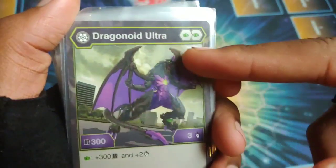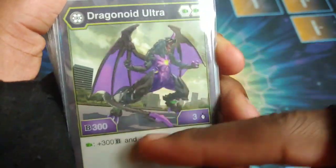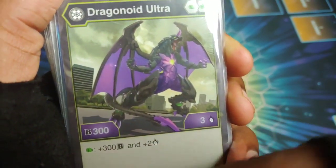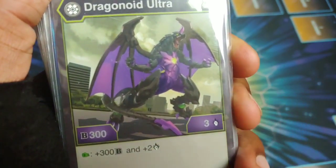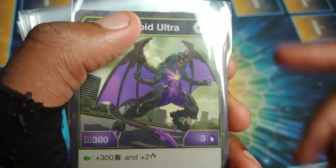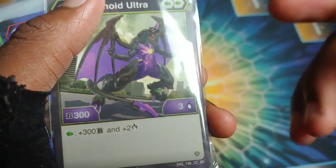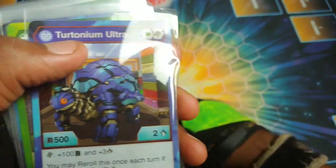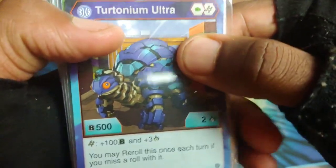We've got Darkest Dragonoid Ultra here - double fist, 303. Lands on a fist, gets plus 300 and plus two, so you're talking about 600 and five right away, and then max like 750 and eight. A lot of damage with it, big time. Then we got Aqua Stertonium Ultra, B power 500, damage of two.